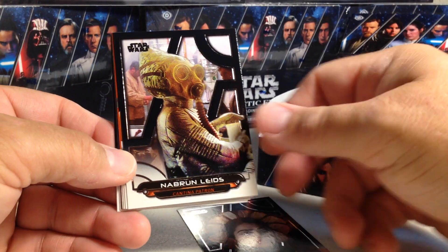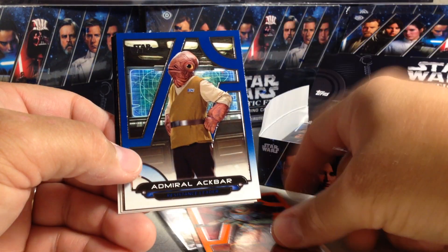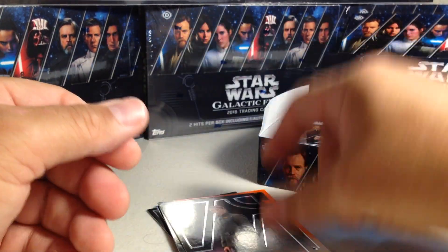Queen Jamelia, Leeds, Mace Windu, I've got an Embo, Admiral Ackbar, Blue, a Blaster, Death Star Gunner, and Galen Urso.